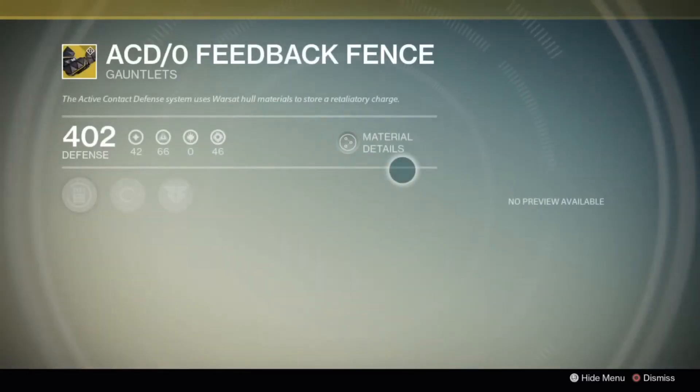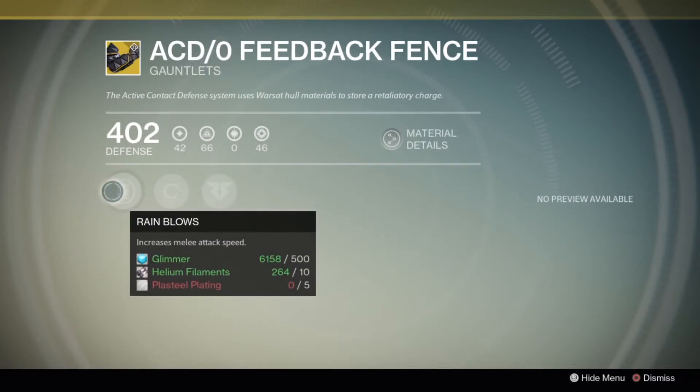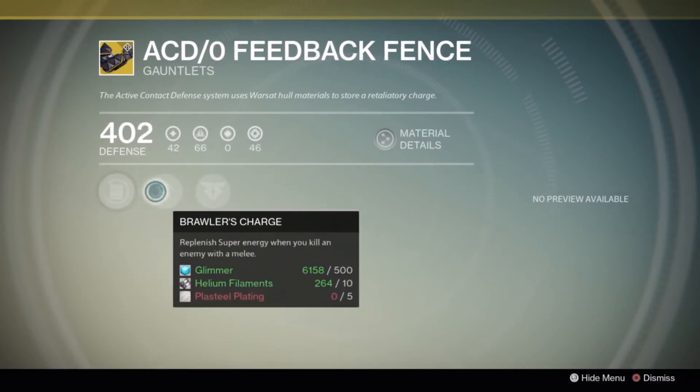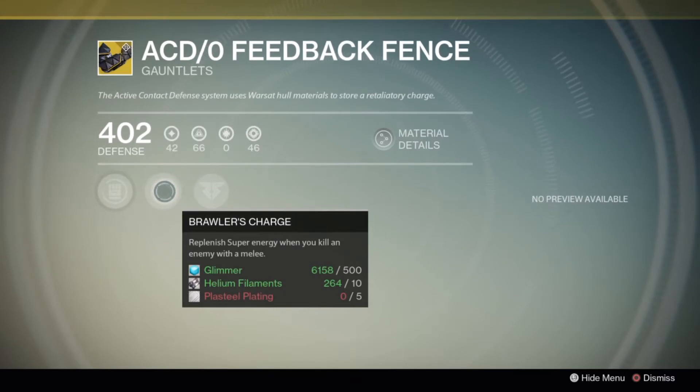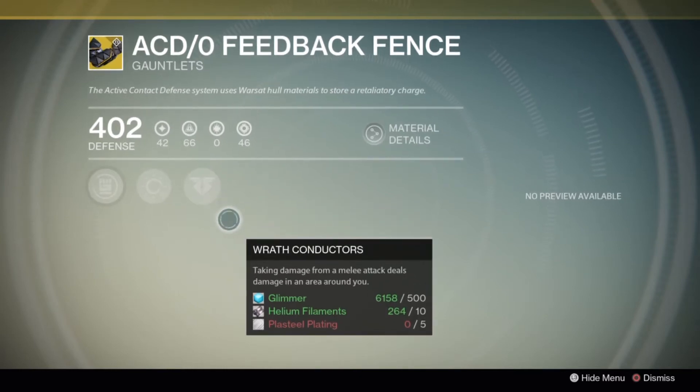First up is the ACD/0 Feedback Fence. Your roll is a split 66 intellect, 46 strength. Taking damage from a melee deals damage in an area around you. More super energy from melee kills, and an increase in melee attack speed.